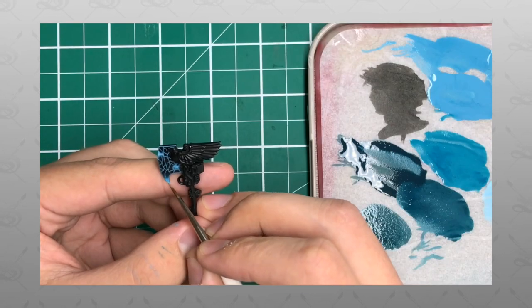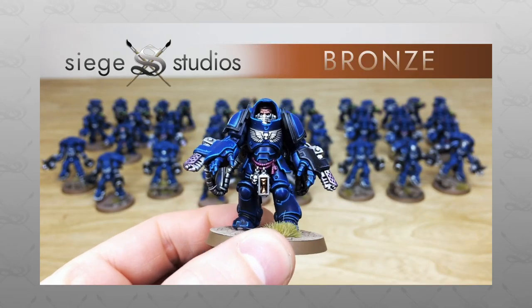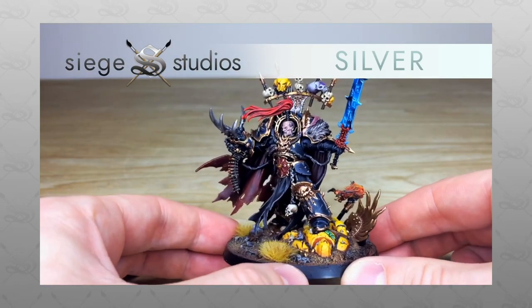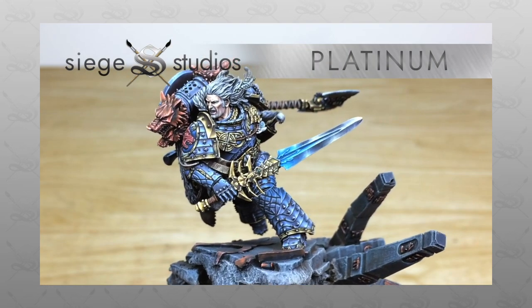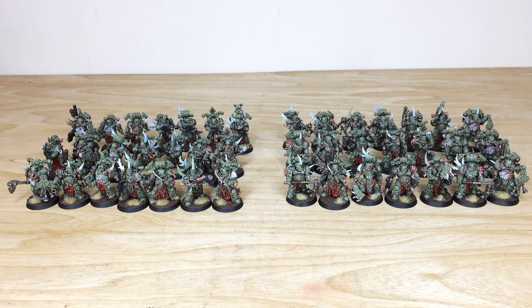miniature painting service with 32 painters that all paint from Bronze and Premium Gaming level all the way up to Platinum, which is our competition entry quality. If you're interested in a quote, be it for a character — which we specialize in — a small force, or a vast army, just head to the description of this video where it says 'Get a Quote,' click that link, and it takes you directly to the Siege Studios website and our contact form. Select the relevant drop-down options for your project and in the message section include a list of models in our model list format. We'll be back in a second to have a look at this awesome bunch of Nurgle plague marines.